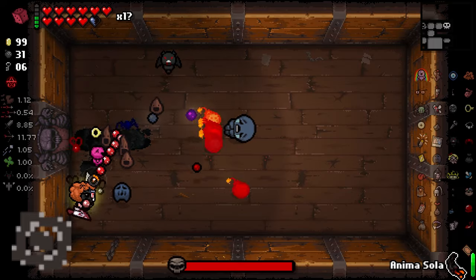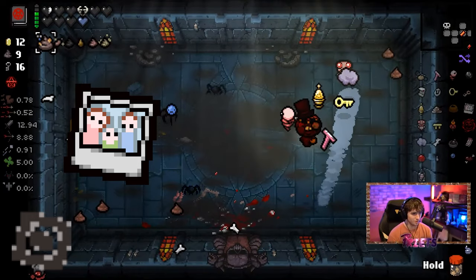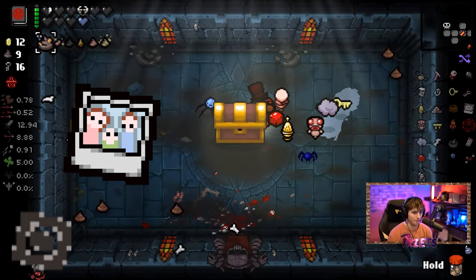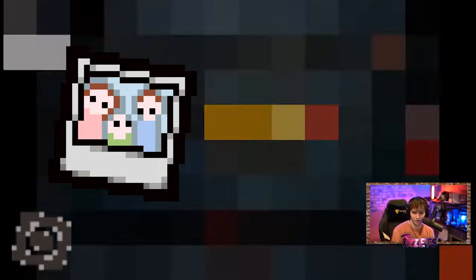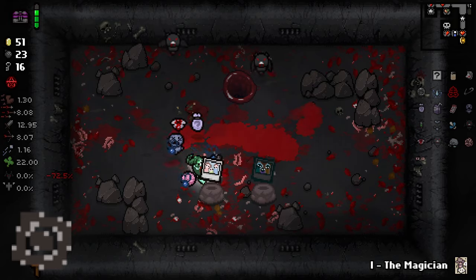Blue Baby is the boss of the Chest floor, which comes after Cathedral, and can be accessed by having the Polaroid and entering the chest at the end of the Isaac fight in Cathedral. To get the Polaroid, you must beat Isaac five times. Once the Polaroid is unlocked, it will always spawn at the end of the Mom fight.